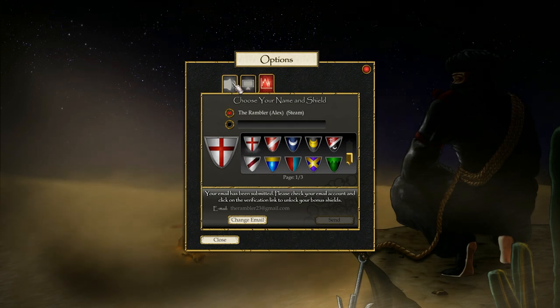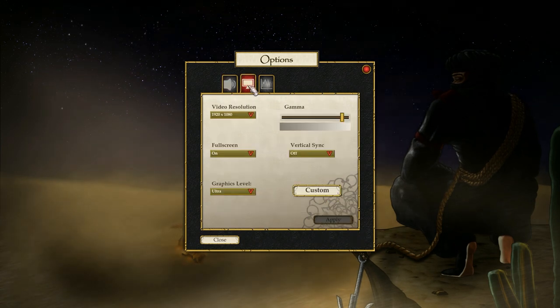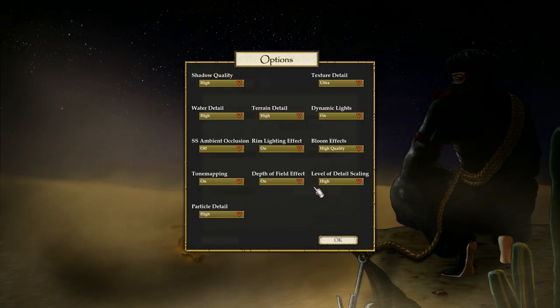My shield is just the Shield of England. My volume is set to 25%, so hopefully you can hear my voice over the game. If not, I'll edit that in — editing. We have the graphics level set to Ultra by default, so these are all the settings you'll see in the game.